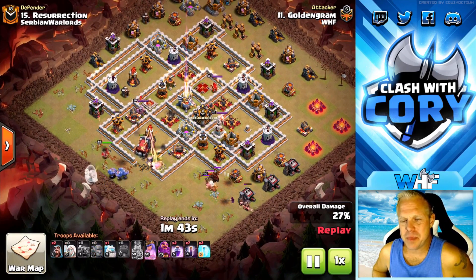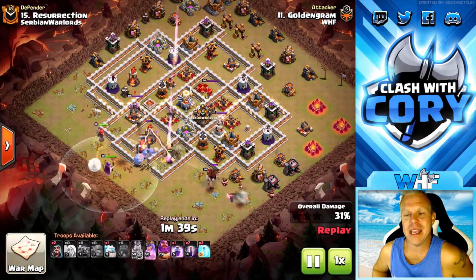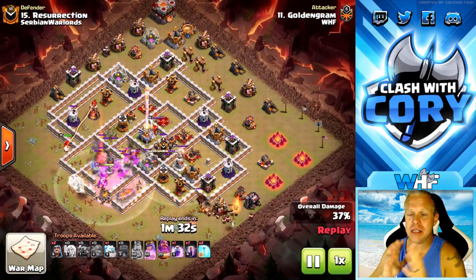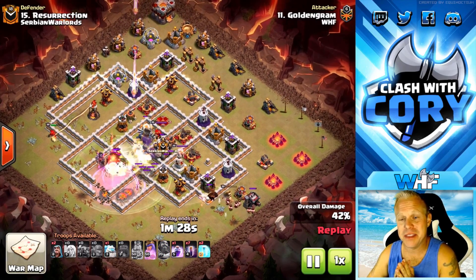Basically what you're trying to do with this is send the Pekkas with bowlers and the heroes and the Grand Warden — all that good stuff — trying to send them into the base and take out the majority of the base. One thing you're particularly aiming for is as much of the splash damage as you can get.